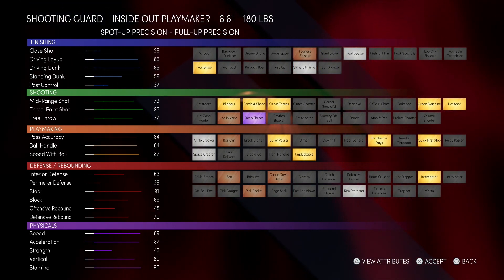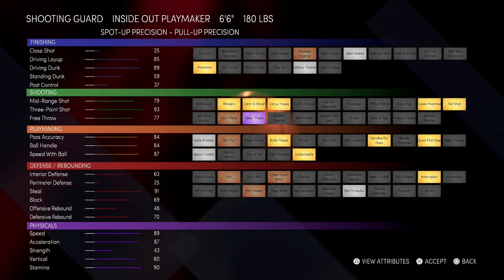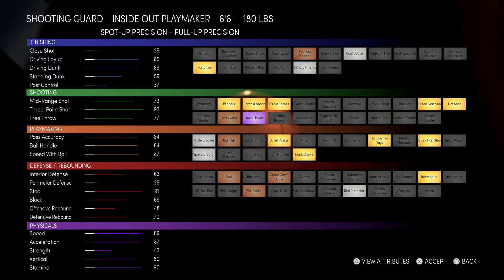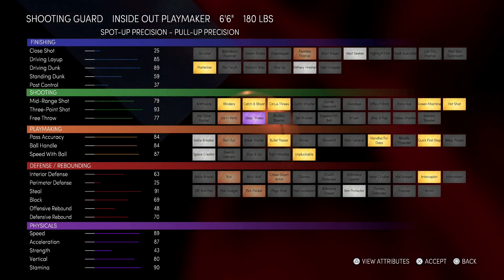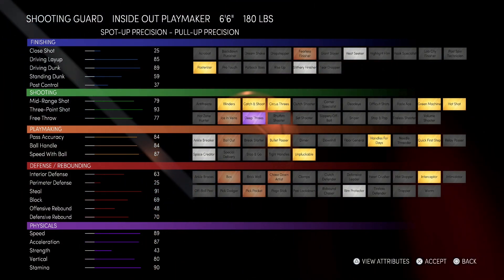It's got a decent amount of playmaking badges too. It has ankle breaker, while the other build doesn't. It has bailout, which the other build doesn't have. The pass accuracy is at 84, so the bullet passer works super steam. The defense on this build is okay — interior's good, but perimeter's pretty bad. The interceptor is good though.